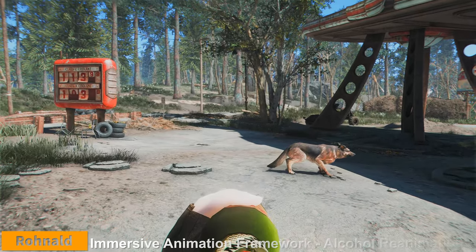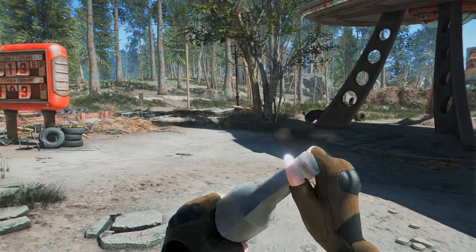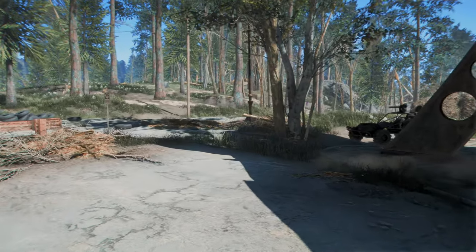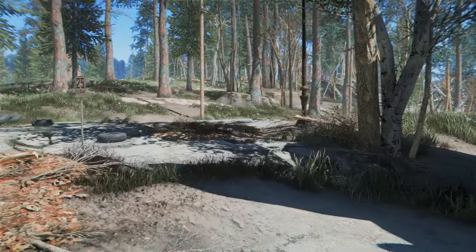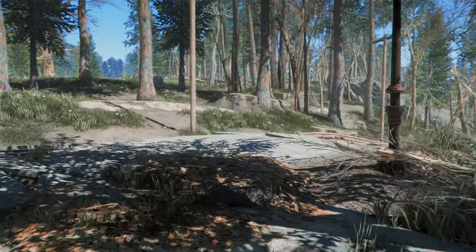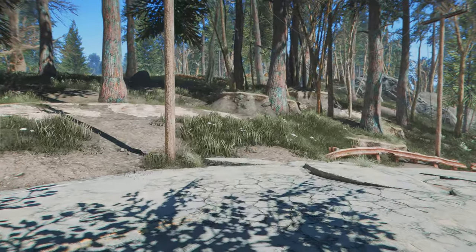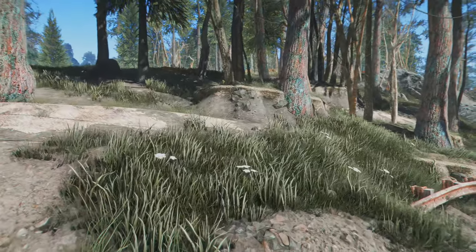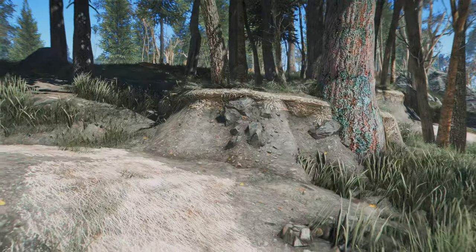Next up is Immersive Animation Framework, Alcohol Reanimation. Alcohol Reanimation is a sub-mod for Immersive Animation Framework that alters the animation when you consume alcoholic drinks. In the vanilla game, when you drink alcohol, you tilt the bottle and chug it all at once. But with this mod installed, you can either unscrew the cap with your hand and sip, or flick the cap with your hand and drink. This mod not only adds the motion, but also the sound of opening the cap is very cool. It requires the base mod of Immersive Animation Framework, so you have to place it below the mod order of Immersive Animation Framework.